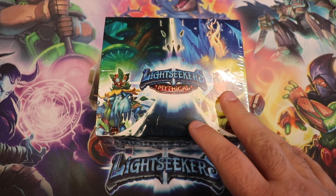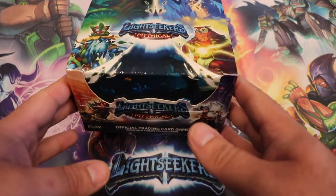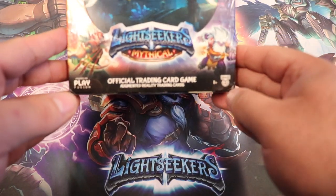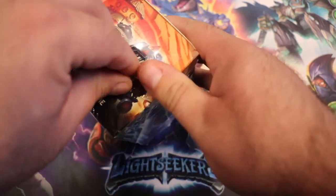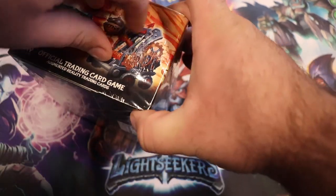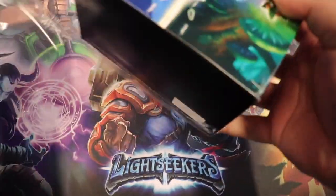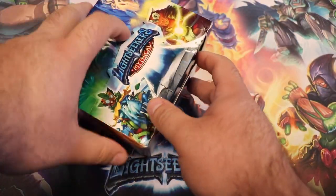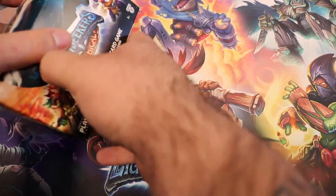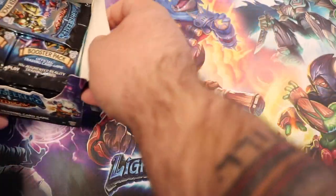What's up everybody, Anthony here from The Meeple People. Playfusion sent us a bunch of Lightseekers products, so we're going to start covering Lightseekers. This is Mythical, the second wave in Lightseekers, and this is a 40-pack booster box, which is pretty big for a TCG — most usually only go to 36 or 32. This is the biggest booster box I've ever seen, and I'm pretty excited to open up all these packs, scan the cards into the app, and then start streaming this game for everyone too.